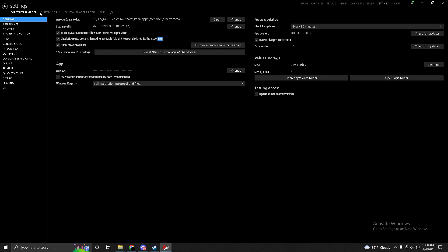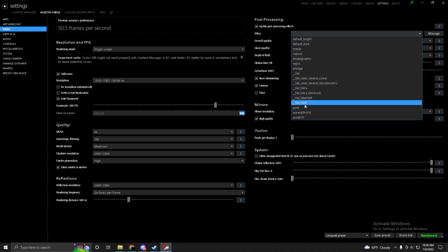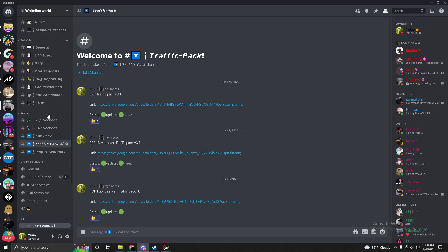If you want to change your post-processing filter, enable post-processing effects, go to Filter, and make sure these options are listed there. If they're not, you'll need to redo the installation process. You can choose any one of these filters — it's all personal preference.